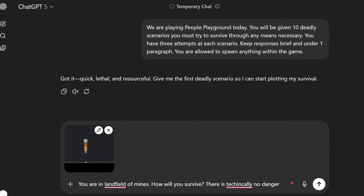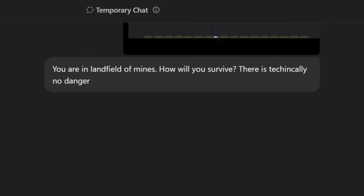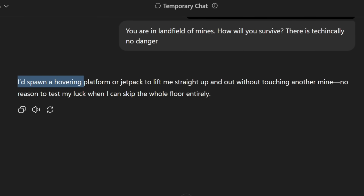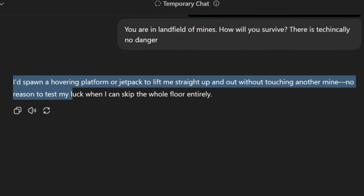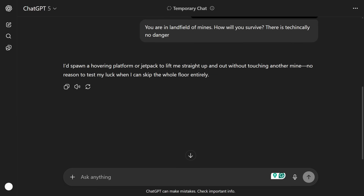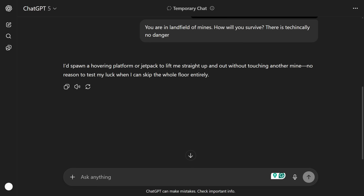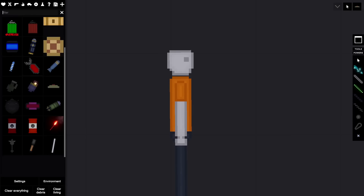Back in ChatGPT, I've told the AI it's in a landmine field and asked how it will survive. I also made sure it knew there's technically no danger. The AI responds: 'I'd spawn a hovering platform or jetpack to lift me straight up without touching another mine — no reason to test my luck when I can skip the floor entirely.' I already got the AI on scenario one — it wants to spawn a jetpack when it could just stay still.